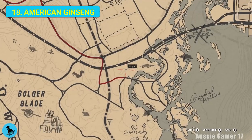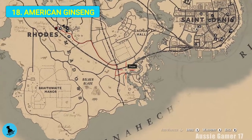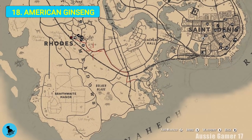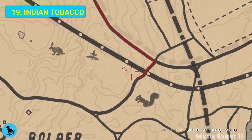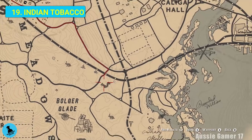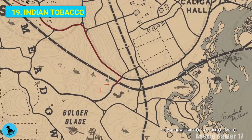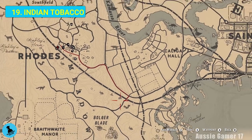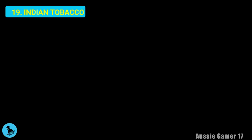Just double-checking exactly where we are - near the train line, just southeast of Rhodes. Not far from the ginseng we just found, still headed up towards Rhodes along the train line, still southeast of Rhodes, and we've got some Indian tobacco.